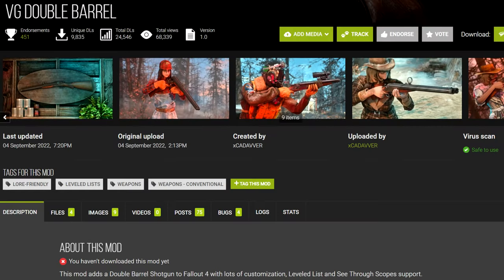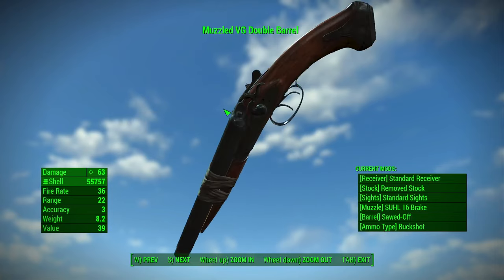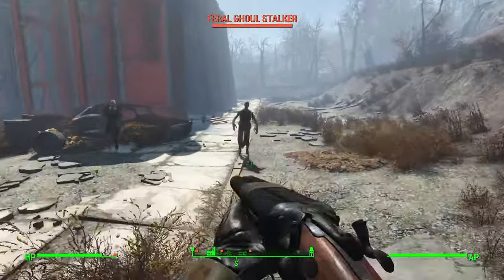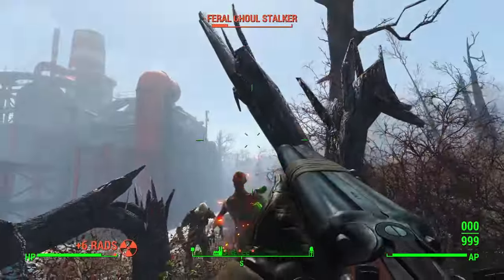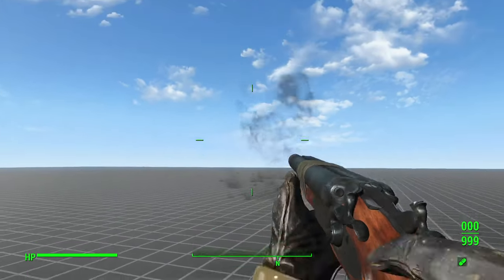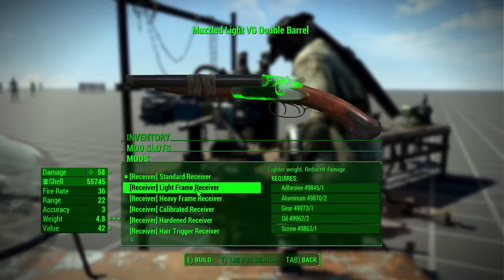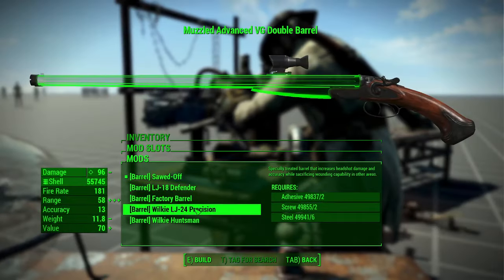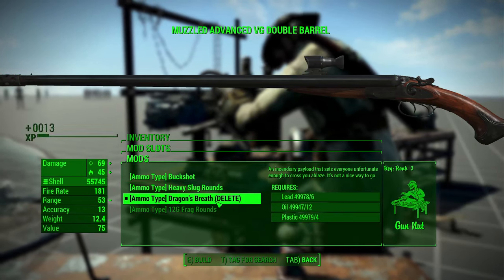Third, we've got the VG Double Barrel. VG stands for Vanguard, as in Call of Duty Vanguard — this is a Call of Duty port, but it's one of the better ones out there. You can craft the VG Double Barrel at a chem lab, and if you download the optional leveled list patch, it's injected into leveled lists and can be found on Raiders, Minutemen, and at vendors starting from level 10. Sledgehammer Games did a great job on this shotgun's model and textures, but sadly their animations didn't get ported over. The mod author recommends the Battlefield 1 double barrel animations, and I would concur — they make this weapon significantly more fun to use. For attachments, there's great variety: 9 receivers, 8 different sight options, 2 of which have See-Through Scopes variants — though thankfully See-Through Scopes isn't required — 5 barrels, 5 stocks, 4 muzzle devices, damage cheats, and 4 ammo types including some ridiculously overpowered Dragon's Breath rounds.